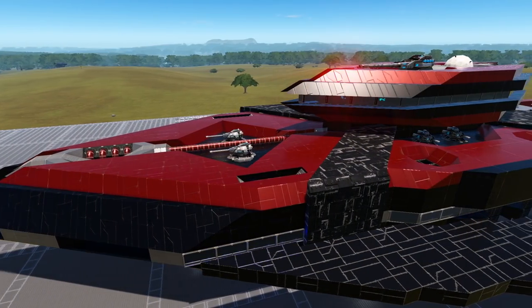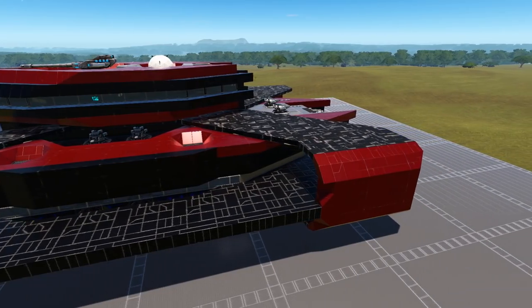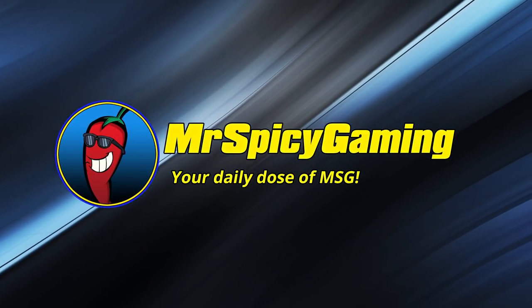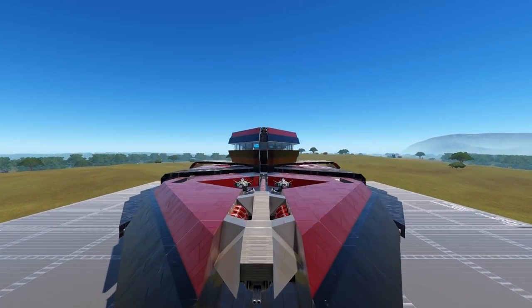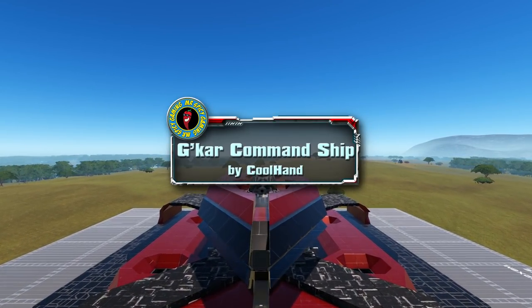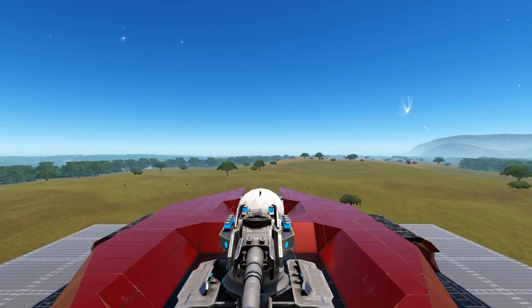Welcome everyone to this Empyrean Workshop Showcase. Today, join me as we take a look at the Jakar Command Ship. Today's design is the Jakar Command Ship — it is an unlock level 25, size class 8.25 capital vessel coming to us from creator Coolhand.